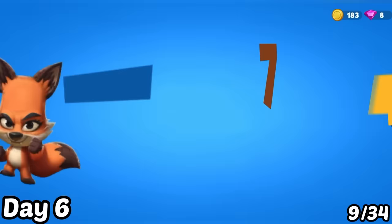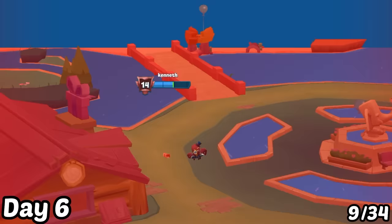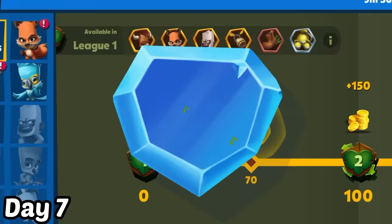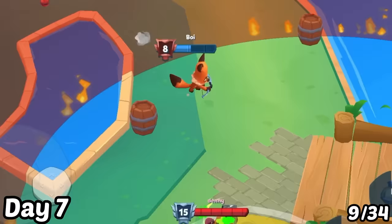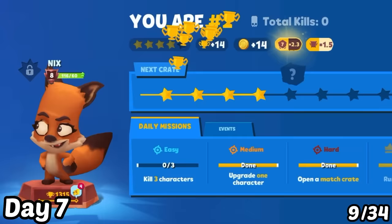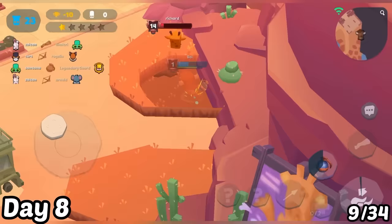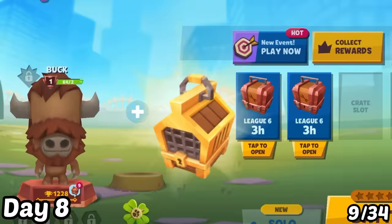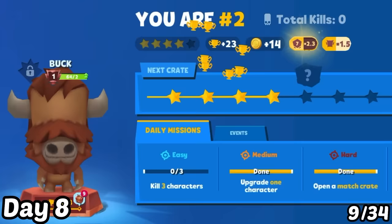Next, I upgraded Nyx to level 8 and continued battling by hiding. I ended up against high-level players and died, but got a little bit of trophy. Day 7: I reached League 7 and continued using Nyx to grind, using my hiding skill. I still battled high-level players and died but kept gaining trophies. Day 8: I got Nyx to Grandmaster 2 and used Buck. I died again against high-level players but earned a gold crate and kept grinding.